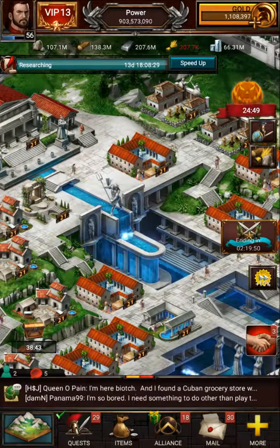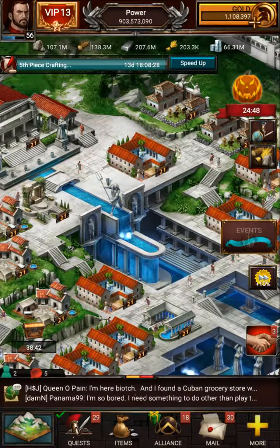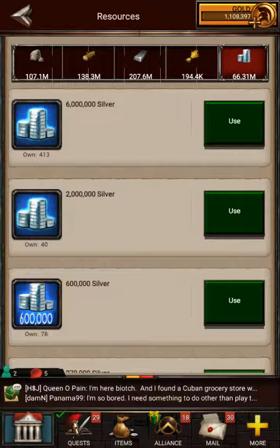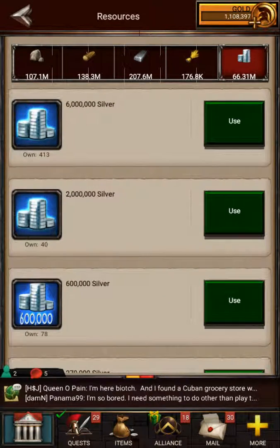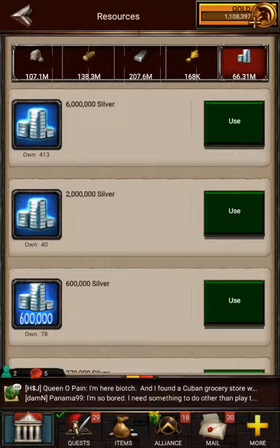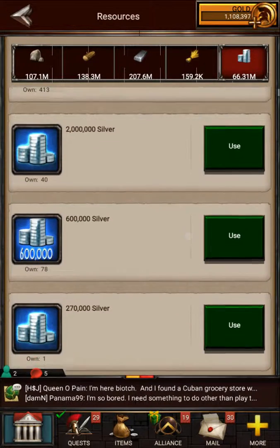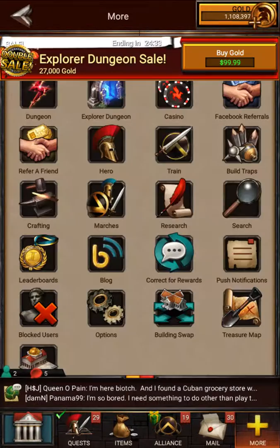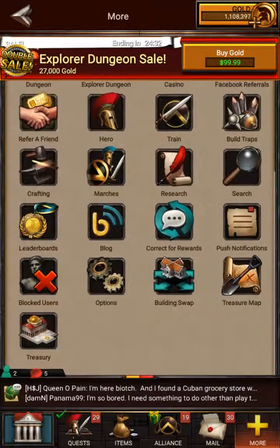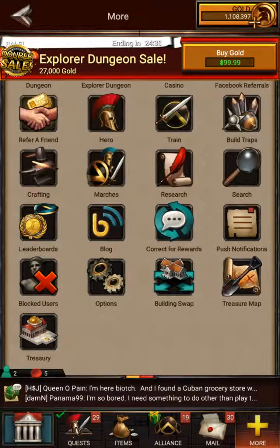The first one is going to be basically your resources and speed-ups. A lot of times people don't know that you can flip your display so your higher speed-ups and higher resources are on top, so you don't have to scroll all the way down. The way you do that is go into More, down here at the bottom right, and click on Options.